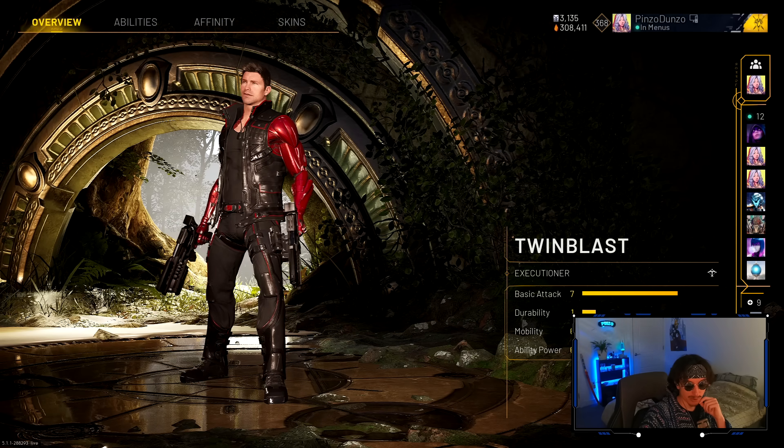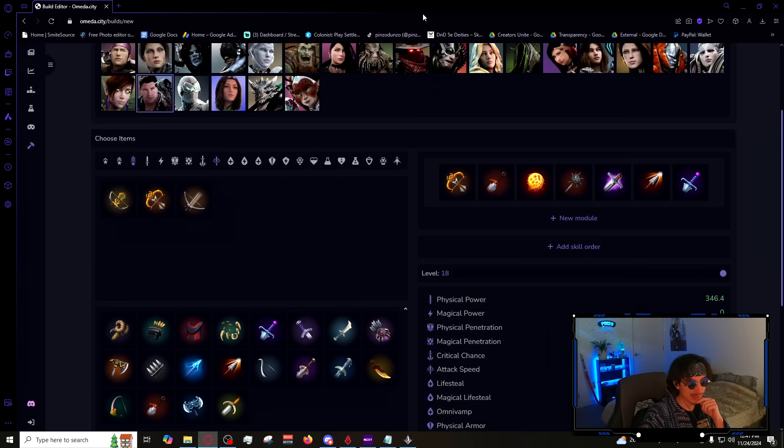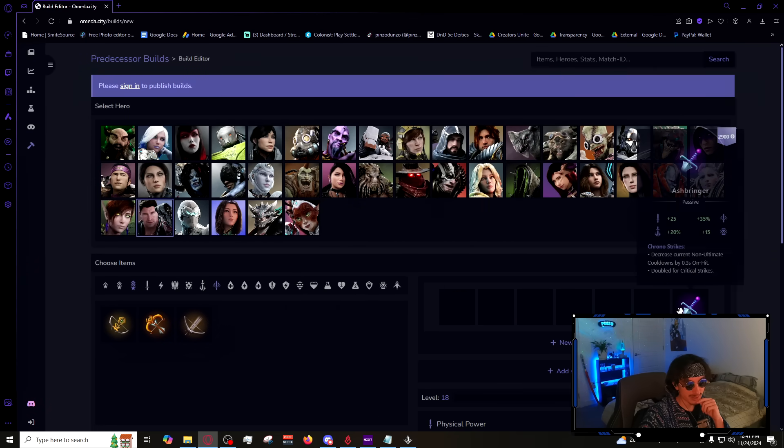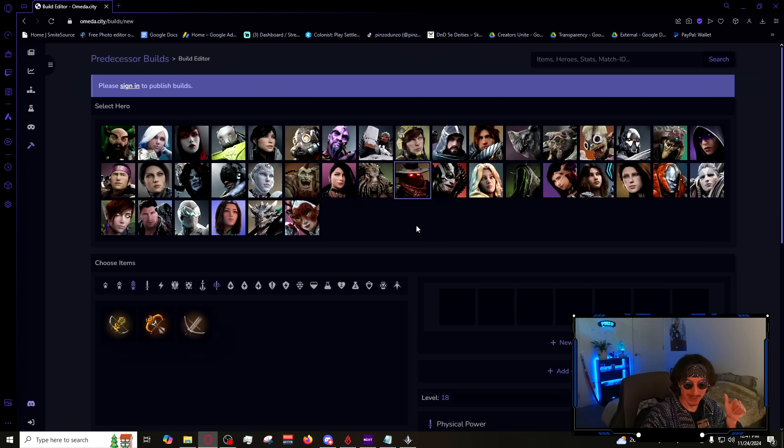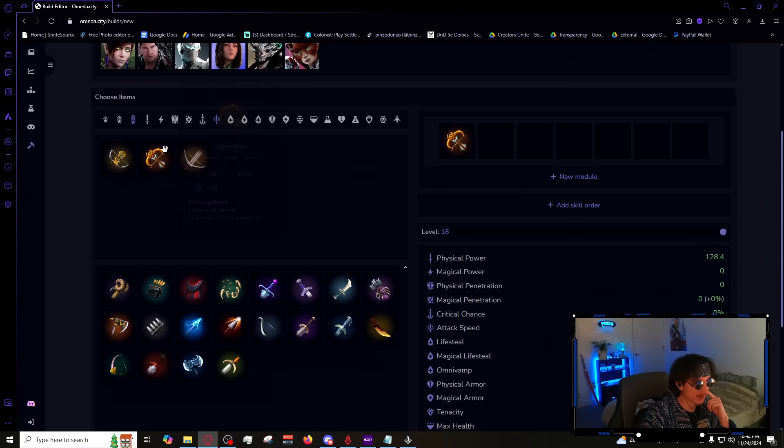Moving into number three: Revenant. This might surprise some people because Revenant has been a less than stellar character for a while. However, people are starting to figure out that this character does a lot of damage and runs down other carries — he's really good against Twin Blast and Skylar, destroying them in 1v1s. For crest, you're still going Liberator most games. You can go Pacifier if they have low crowd control, but Ordus I think is bait — it's risky because you don't know if you'll get ahead before picking your crest.